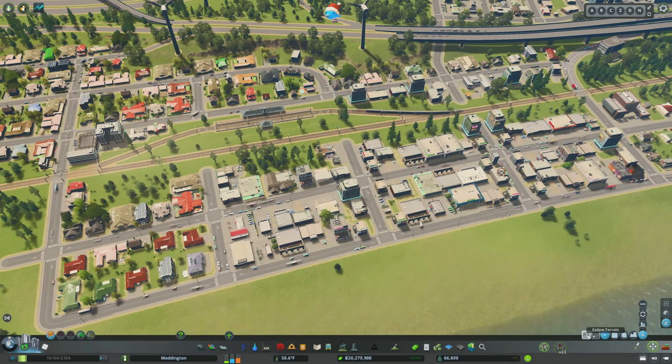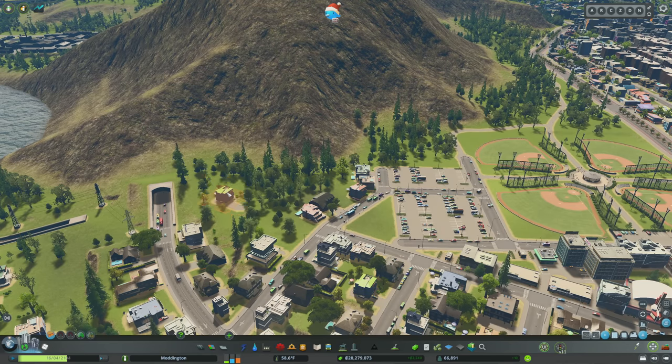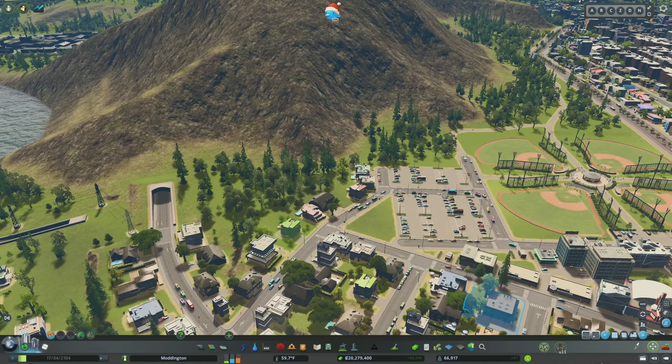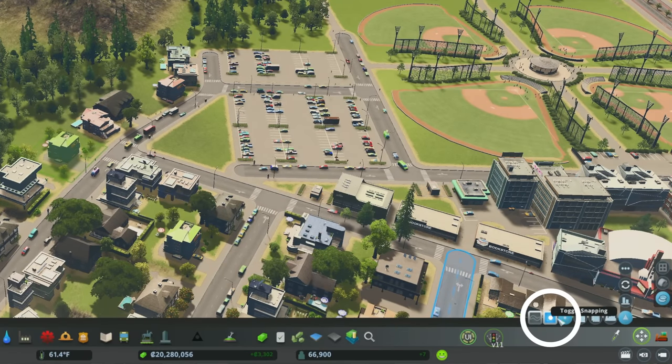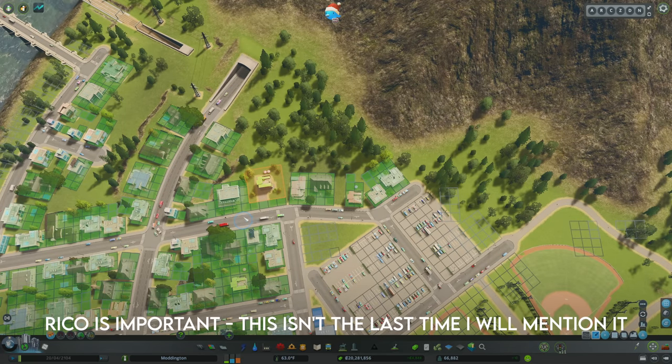Move It does a ton more, and I want to walk through all the different things you can do with the tool. Starting with the first button: Follow Terrain. The base functionality keeps anything you copy or move at its base level. If I grab this house and pull it up the mountain, it sinks inside it. But if I undo and click Follow Terrain, it will actually go up the mountain and create a flat place for the building.